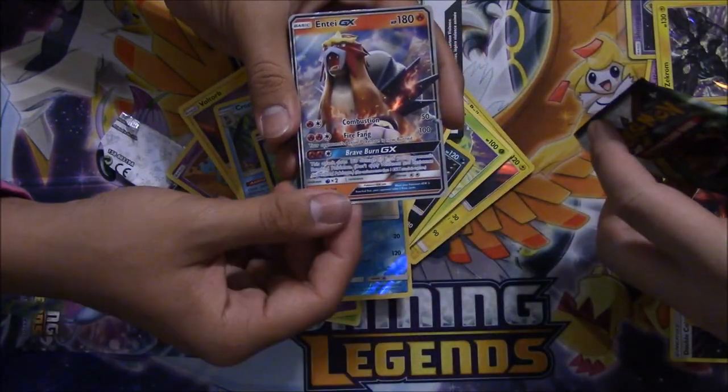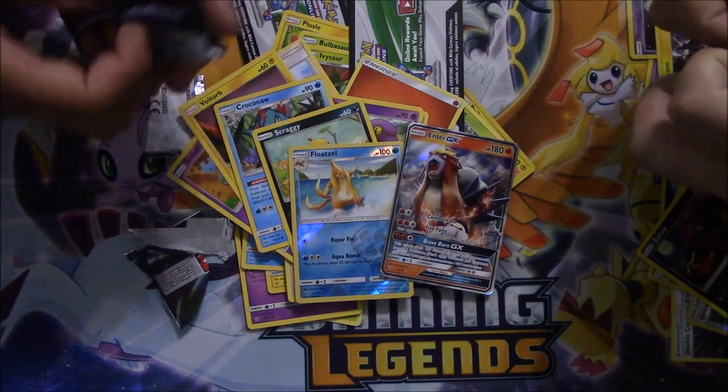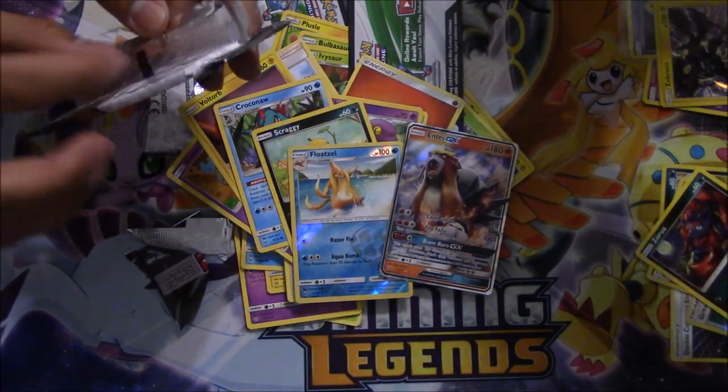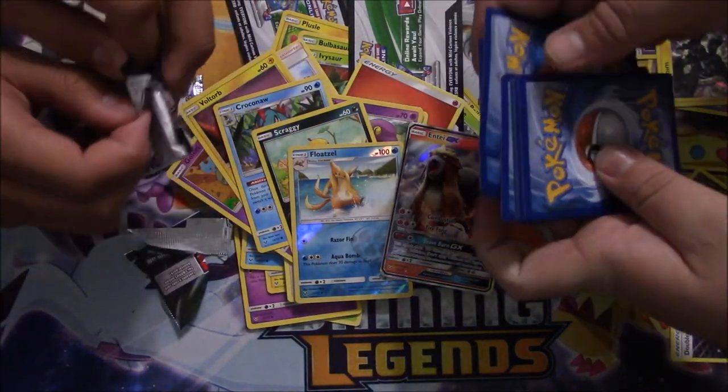A Reverse Holo Floatzel and an Entei. I was just thinking in my head — if we pull another Entei I'm gonna be upset. And look at that, I'm upset now. How many more Enteis are we gonna get? Not a bad card though, I'm not gonna be upset.